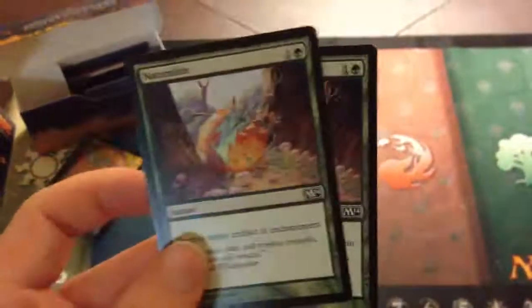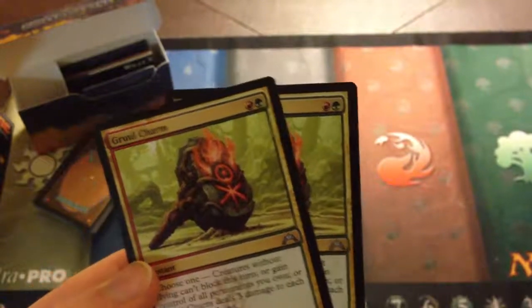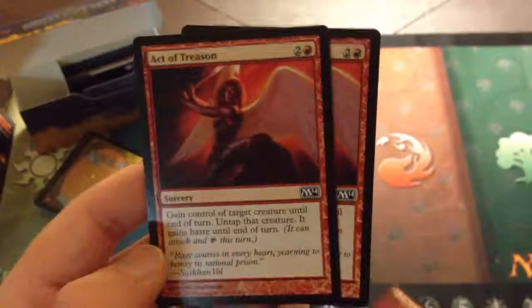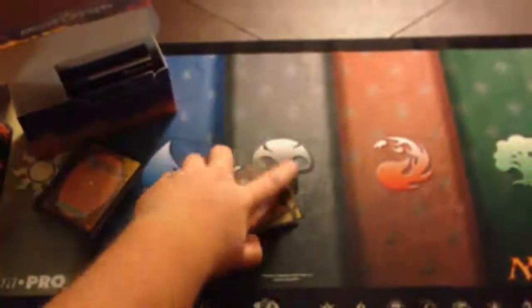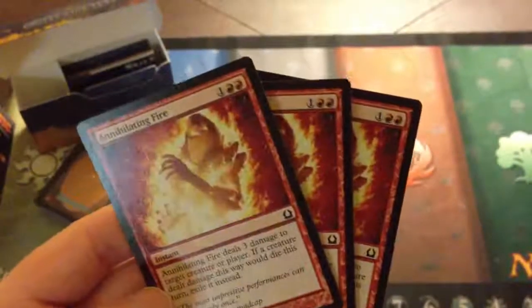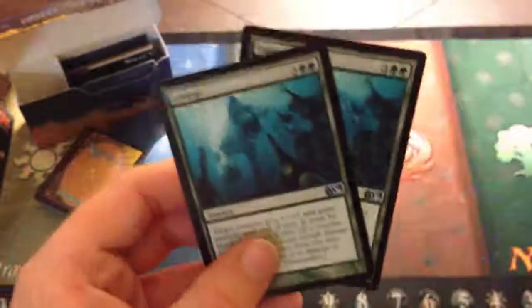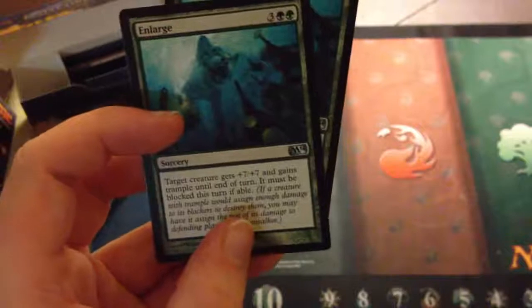Next, two Naturalizes — green and one — destroy target artifact or enchantment. Two more Gruul Charms: choose one — creatures without flying can't block this turn, gain control of all permanents you own, or it deals three damage to each creature with flying. Next, two Act of Treasons — red and two — gain control of target creature until end of turn, untap it, and it gains haste until end of turn, but it's a sorcery so it can only be played on your turn. Then one Annihilating Fire — double red and one — deals three damage to target creature or player; if a creature dealt damage this way would die this turn, exile it instead. And last but not least, two Enlarges — double green and three — target creature gets +7/+7 and gains trample until end of turn, and it must be blocked this turn if able. That's an uncommon from M14.